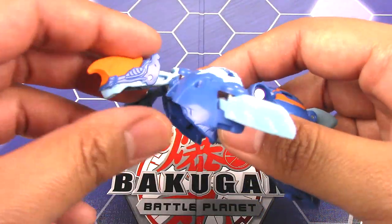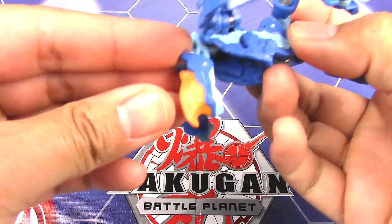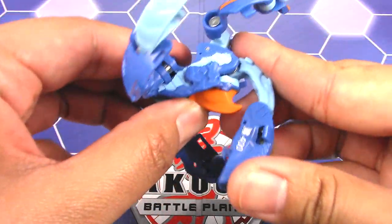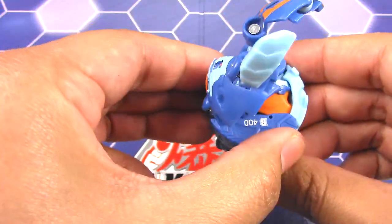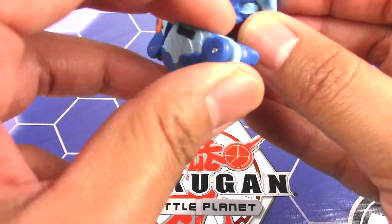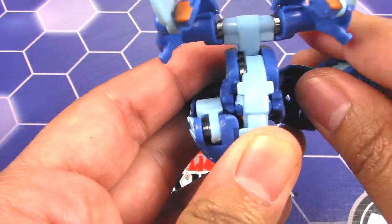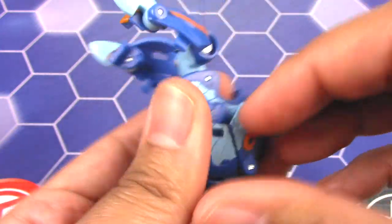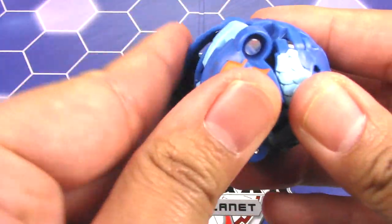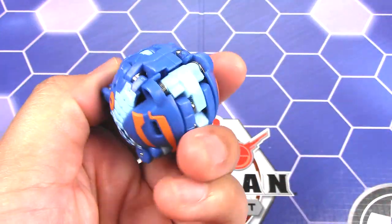To transform Pyravian back — it's fairly easy. The challenge meter on this guy is one, which is very very easy. Tuck the head in, bring the tail over like this, and it does lock. Bring in the tip of this wing, fold it all in, and that locks. Same thing on the other side — fold it all in, and that locks. And these dangly parts — fold those in, you kind of have to do it at the same time. And that's it. Very very easy.